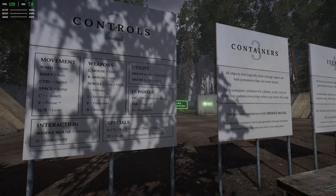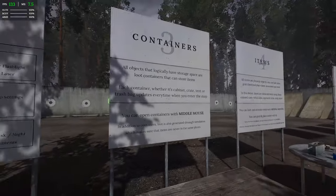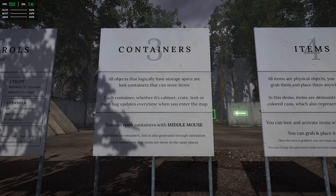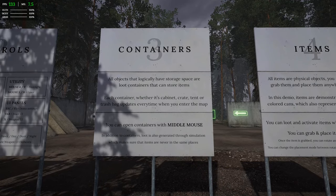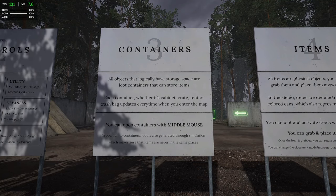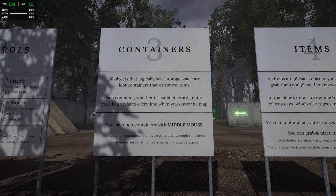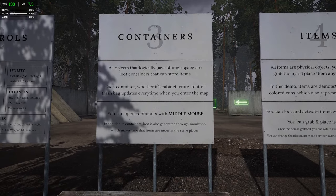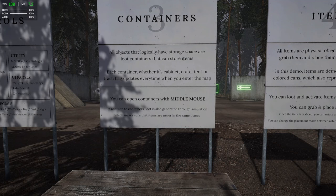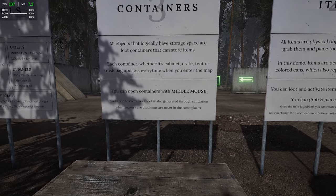I like this demo — this is the kind of demo we should always get. All objects that logically have storage space are loot containers. Each container, whether it's a cabinet, crate, tent, or trash bag, updates every time you enter the map. You can open containers with middle mouse. In addition to containers, loot is also generated through simulation, which makes sure items are never in the same place.